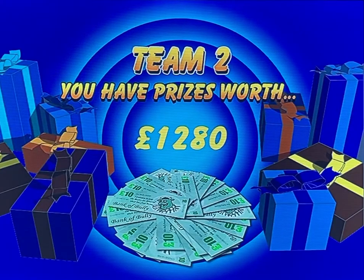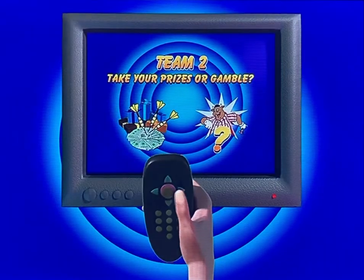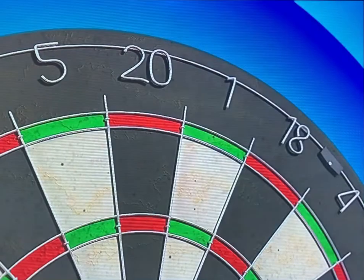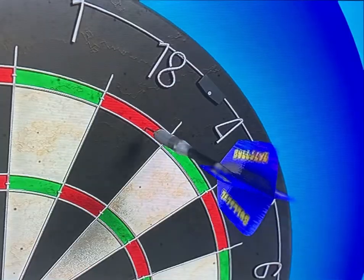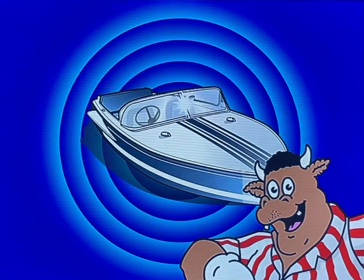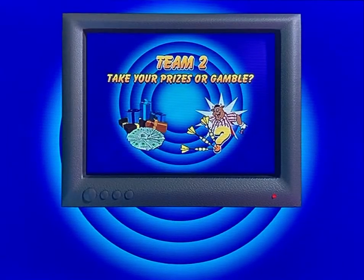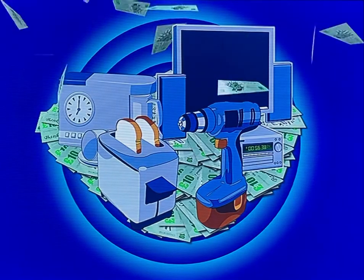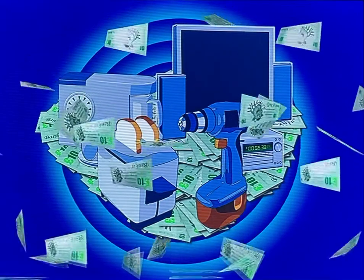The team with the most cash after round three can choose to gamble all their prizes and cash for the first chance to win Bully's star prize. The team must score 101 or more with each player throwing three darts at the regular dart board. If you score 101 or more with your six darts, you'll win Bully's star prize. If you fail, the second place team will have the opportunity to gamble. Any team can choose not to gamble if they want to keep their cash and prizes. If no one wins the star prize, the team with the most cash in prizes left will win the game.